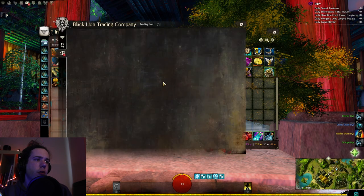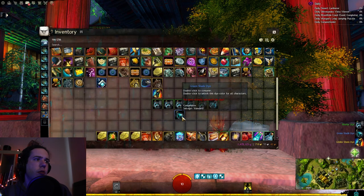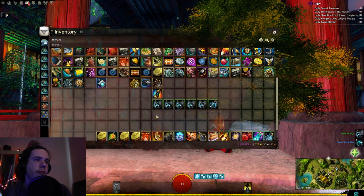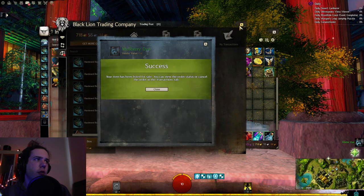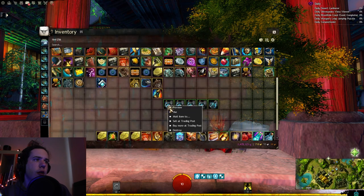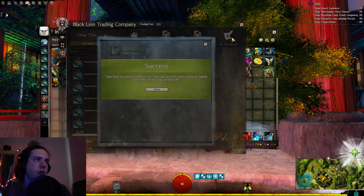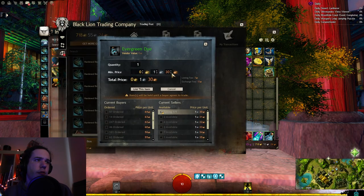We got Daffodil at 18 to 25 Copper. We got Green Shade at 12 to 25 Copper. Up to the Masterworks we got Mulberry Dye, which is 66 Copper to a Silver - not bad. We got Gun Metal at around 1 to 190. We got Evergreen around a Silver 29 - not bad.